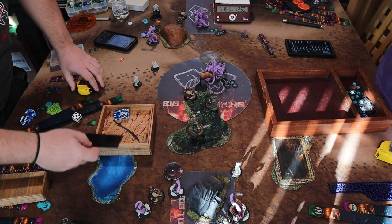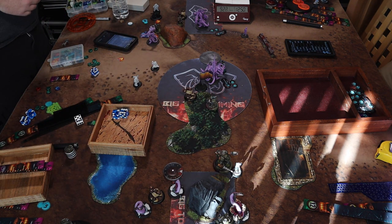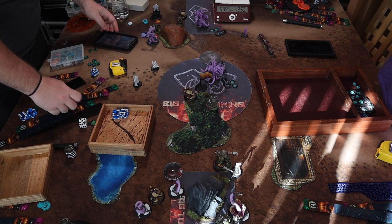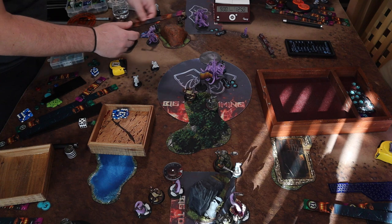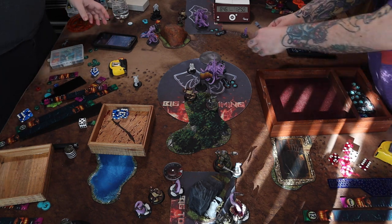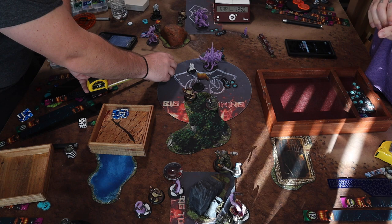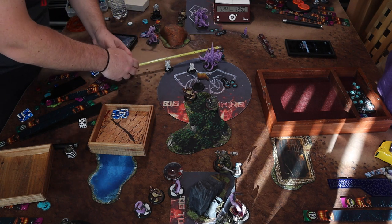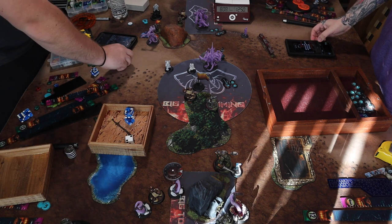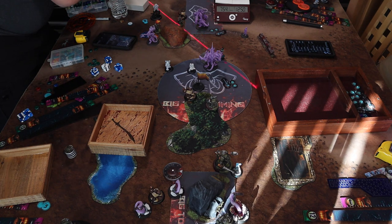Bamfist is within eight of Abby, so he can walk five, get within three, and use an ability I've never had the chance to use: Tectonic Shift. It's a star action — choose a table edge, enemy models within three inches of this model are pushed three inches directly toward the chosen edge in the order you choose. I picked the left edge, which pushed Abby into the cloud. Now things can start seeing her and she's still camping zero — real dangerous.